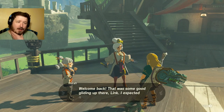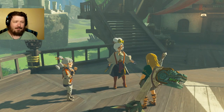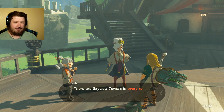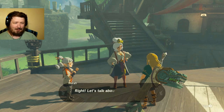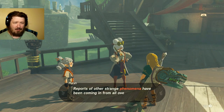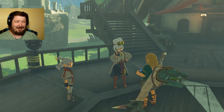Welcome back. That was some good gliding up there, Link. I expected nothing less. Did you get a proper map scan? Good. That map is crucial to our search. There are Skyview Towers in every region of the world. You'll want to make a point of visiting them all. Let's talk about the upheaval — it's affecting more than just the castle. Reports of other strange phenomena have been coming up from all over Hyrule. Let's take a look at your map.